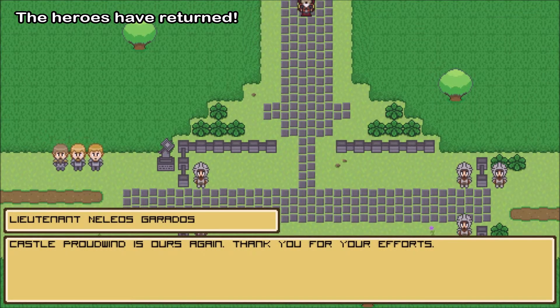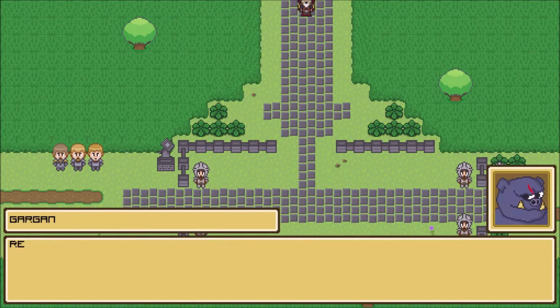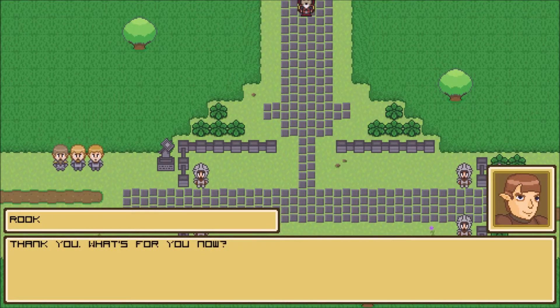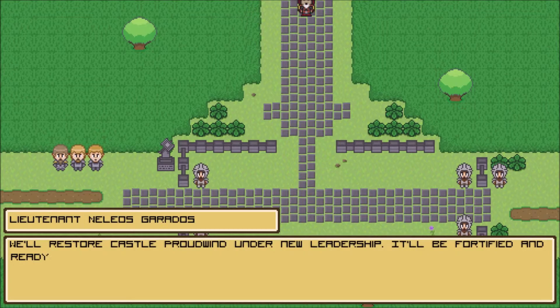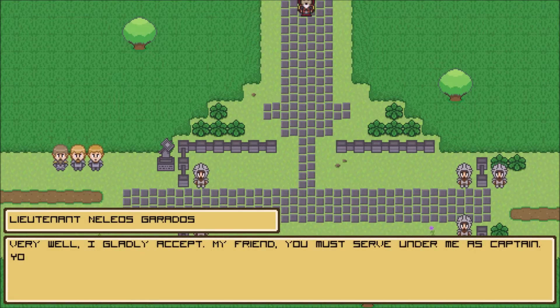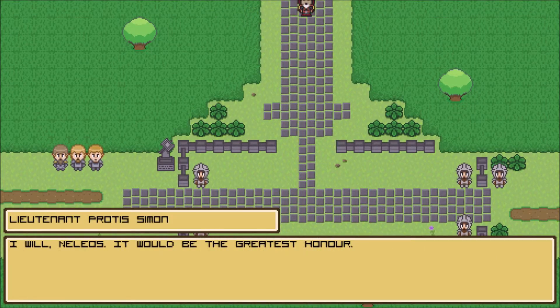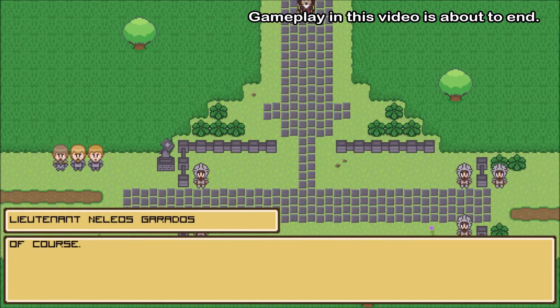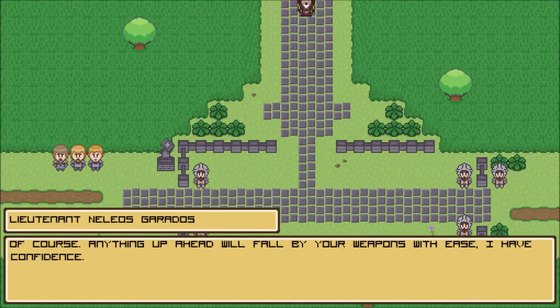Lieutenant Nilios Gerados — Castle Proudwind is ours again. Thank you for your efforts. Reward? Yes, here — take these coupons as payment. Spend them well. Two thousand coupons — I think we recouped what we lost when we died the first time. What's next for you? We'll restore Castle Proudwind under new leadership; you'll be fortified and ready to spring into action at any time, under your leadership, my friend. You must serve under me as captain — you'll do a fine job. It would be the greatest honor. Can we pass now? We have a job to do. Of course — anything up ahead will fall by your weapons with ease.